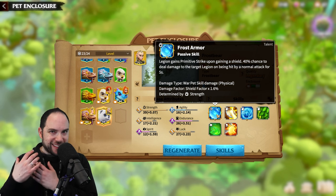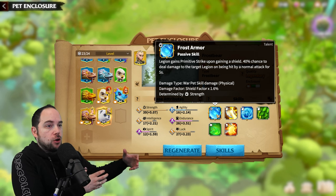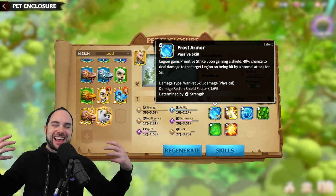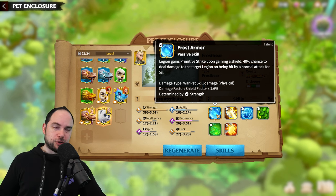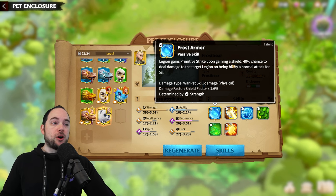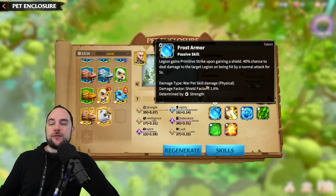If you're newer to pets, you may not know that the talent skill is something that you can catch only, or you could transfer it if you have it on one Frost Bear onto another Frost Bear. You can't buy it from the store, and this is important because the talent skill defines what the pet is going to do for you. Without a talent skill, the pets are okay but really not all that impressive. For the Frost Bear, the talent skill gives your legion primitive strike upon gaining a shield — a 40% chance to deal damage to the target legion on being hit by a normal attack for 5 seconds. Your war pet skill damage is physical, with a damage factor of 1.6% times your shield, modified by your strength.